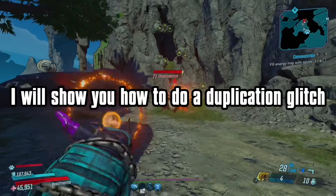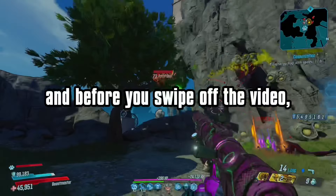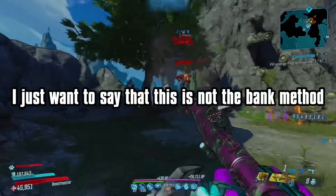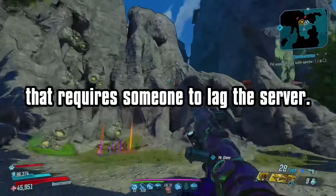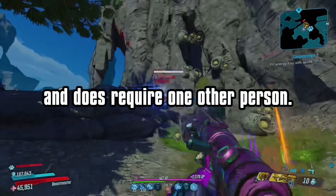In this video I will show you how to do a duplication glitch that works on all platforms including the next generation consoles. This is not the bank method that requires someone to lag the server. This method will work with any item including money and does require one other person.